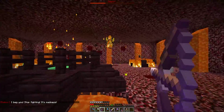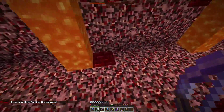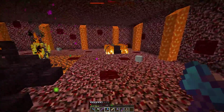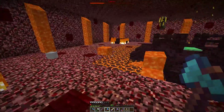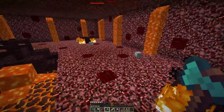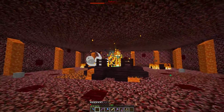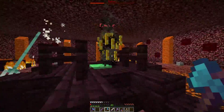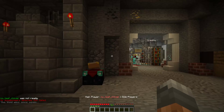'I beg you, stop fighting — it's madness.' Half a heart — I'm basically dead. Now I need to sword or axe him and he'll just melee hit me when I touch him. I think that's it. I can throw this at him. He's really low but without food I can't regenerate.